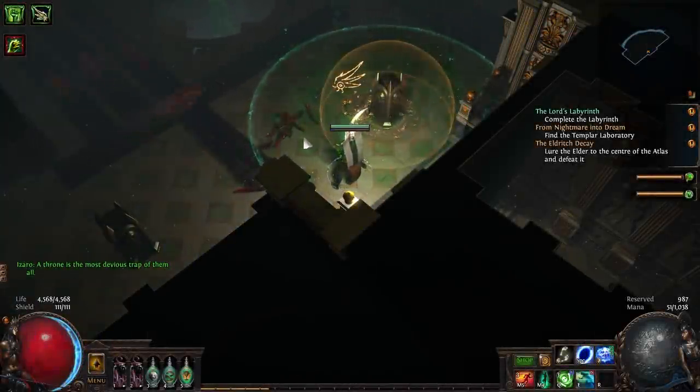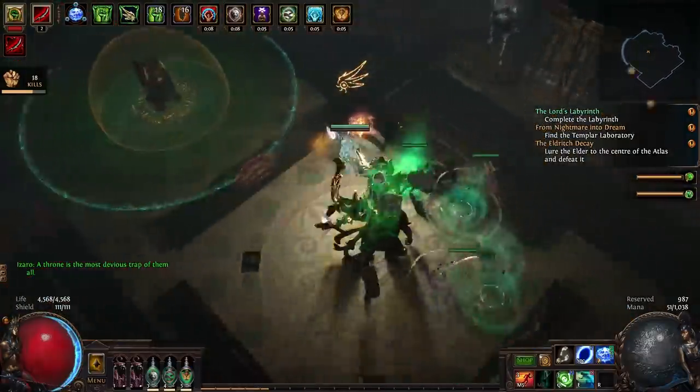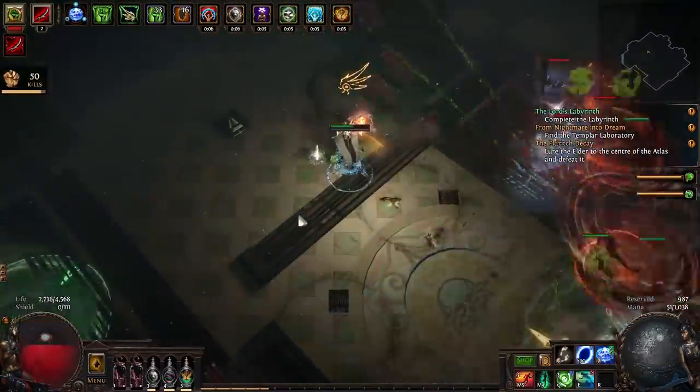What's up guys, Nathan here. Today's guide is going to be for a build I've secretly been playing for the past week: the amazing Dancing Duo and Herald of Agony Ascendant. I've used it to speed farm maps, engage with League mechanics, and even kill Uber Elder.